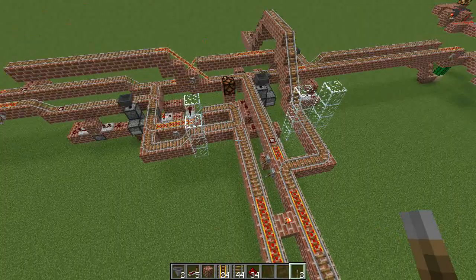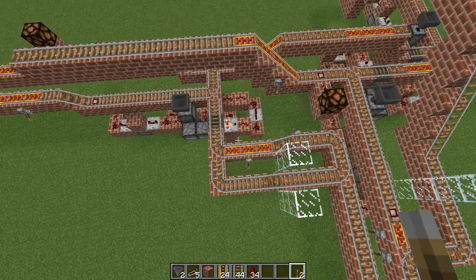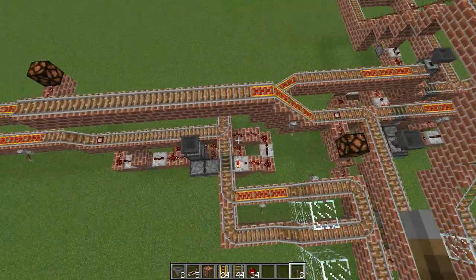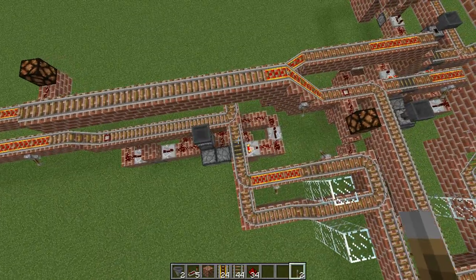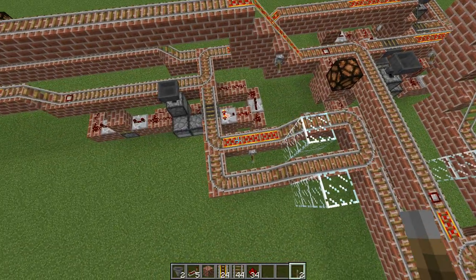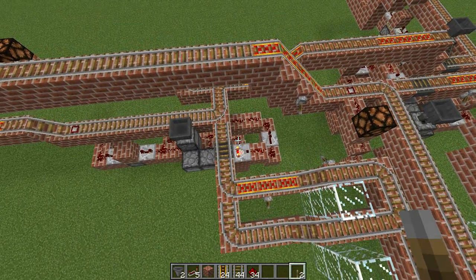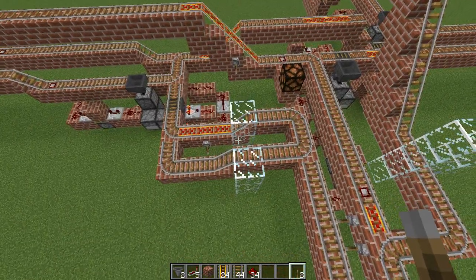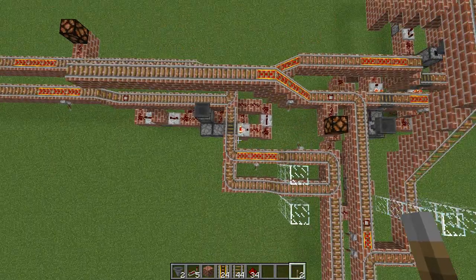The carts coming from the branch line to join onto the main line get queued up here. I'm going to have a detector on that side to detect traffic on the main line and queue up the carts so they don't join the main line when there's traffic coming from either direction. So if there's traffic coming north or south it's going to lock up this junction so that carts joining the main line don't collide.